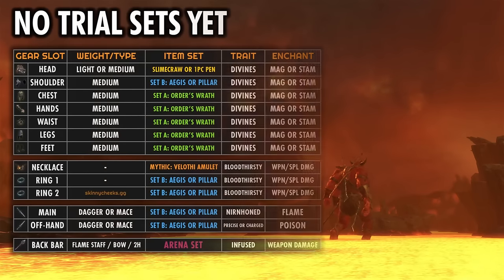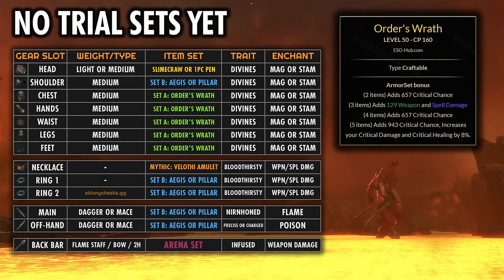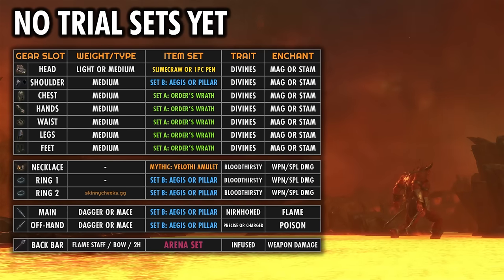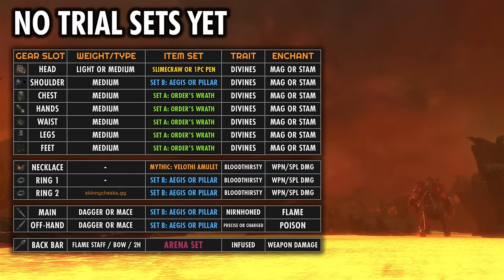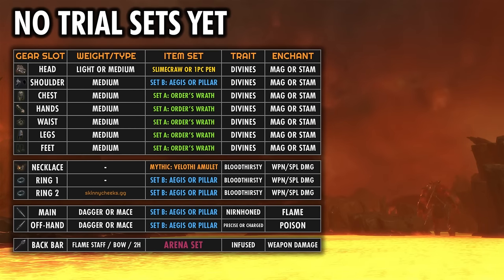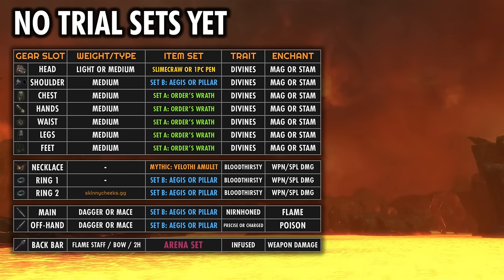For those that don't have access to any Trial Sets yet, Order's Wrath and Pillar of Nirn or Aegis Caller is a really good combo. You could also run Pillar and Aegis together. Just keep in mind that with Aegis you need some form of Martial Melee damage to trigger it, whereas with Pillar any damage will do. You can pretty much just replace one of the Trial Sets with Order's Wrath for any of the setups we've already talked about.